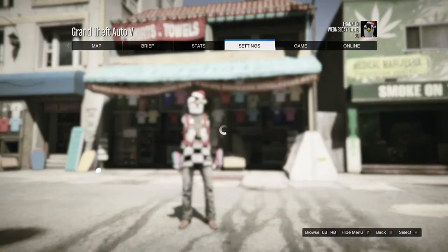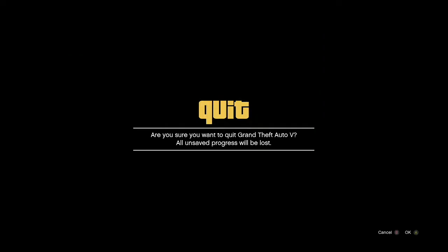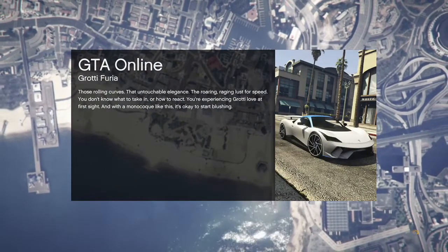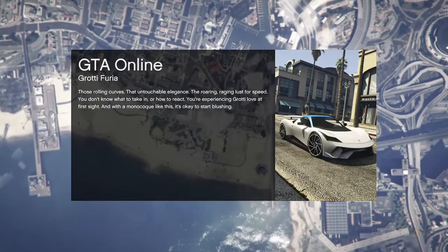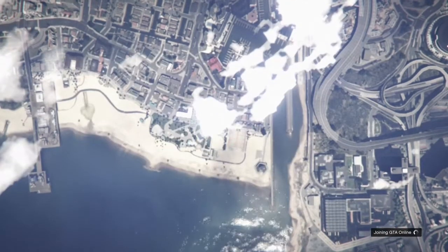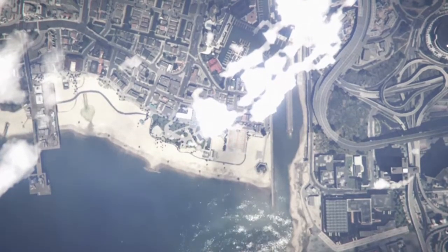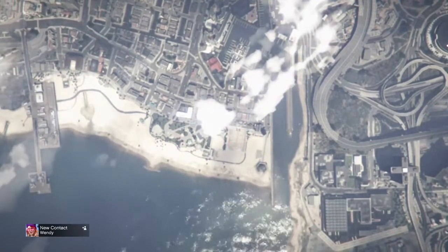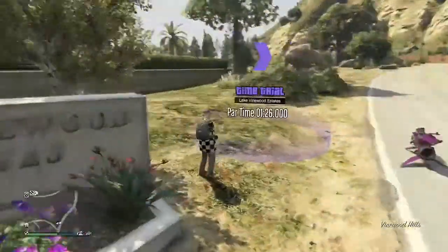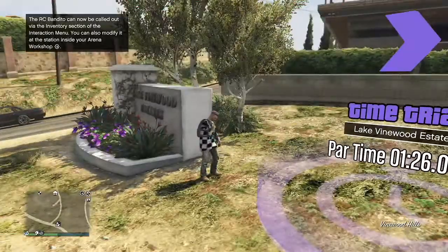Press Pause, go to Online, then Invite Only session, and start up an Invite Only session. You should spawn into the session with the modded outfit — and possibly invisible arms.